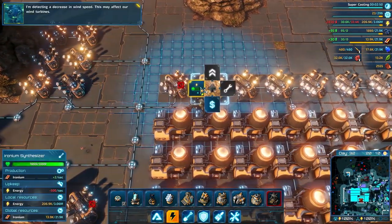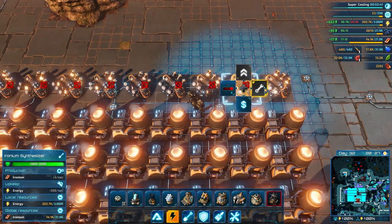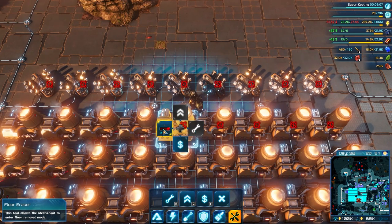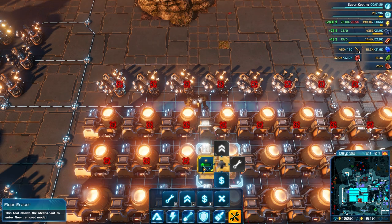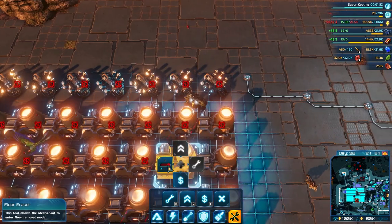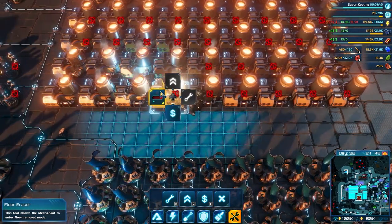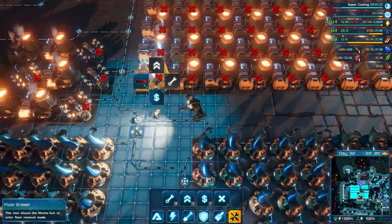I'm detecting a decrease in wind speed - this may affect our wind turbines. I don't have the power for that kind of shenanigans right now. I'm just gonna flip all of these off - the wind is very slow today, wind turbine efficiency is not going to be great. Luckily I can just turn a ton of these off. Wind turbine efficiency is only at 50%, so what we need to do is get into fusion reactors and other really ridiculous things. There we go, I think we're fine now.